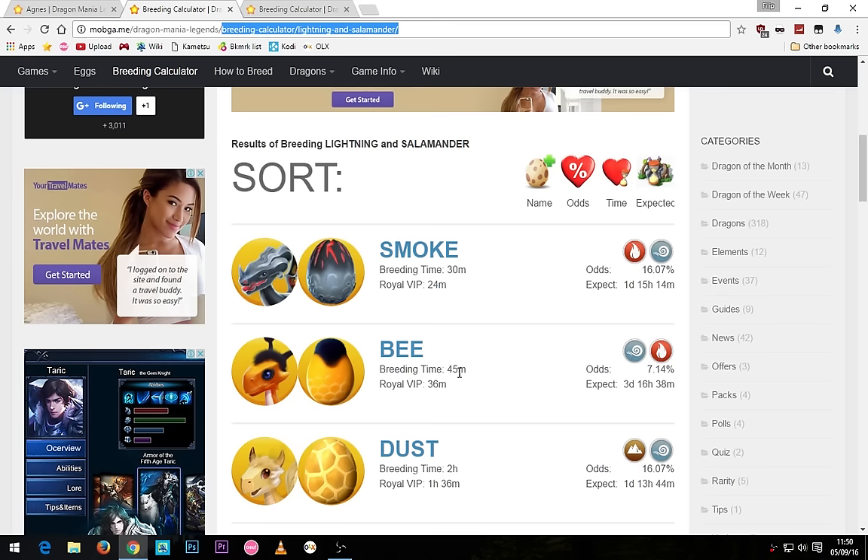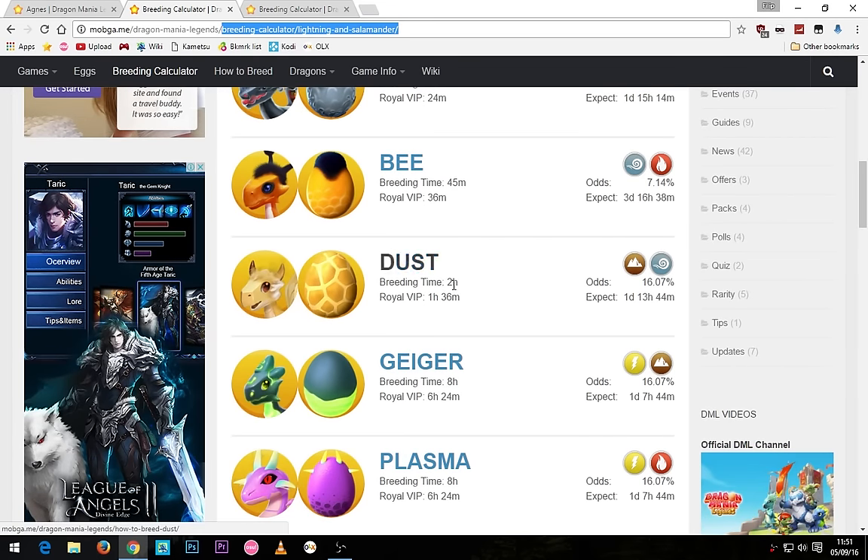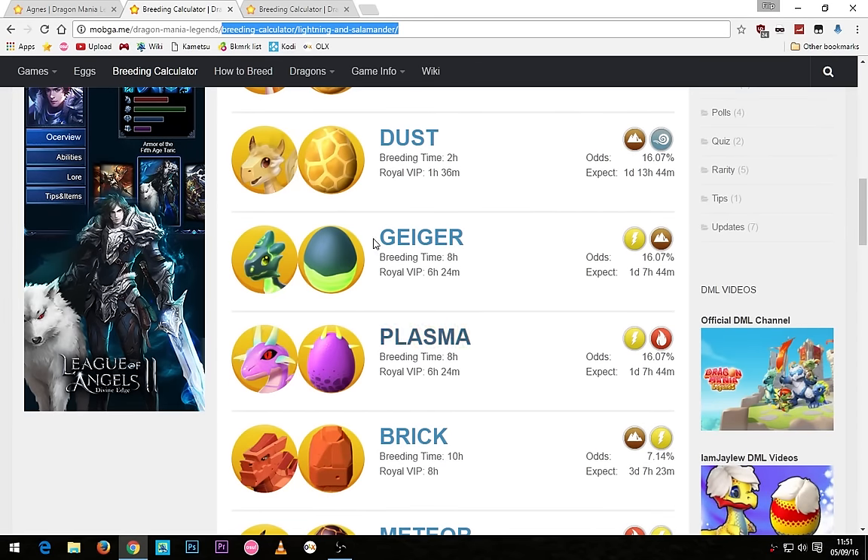Then you've got the bee dragon with a 45 minute breeding timer or 36 minutes for VIP. After that you've got the dust dragon with a 2 hour breeding timer or 1 hour and 36 minutes for VIP. After that you've got the geiger and the plasma dragons with an 8 hour breeding timer or 6 hours and 24 minutes.